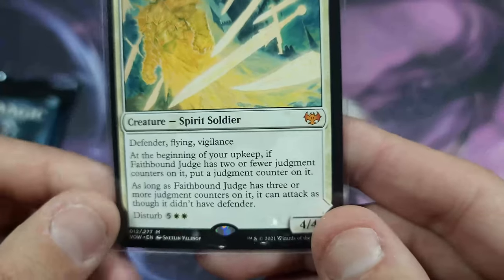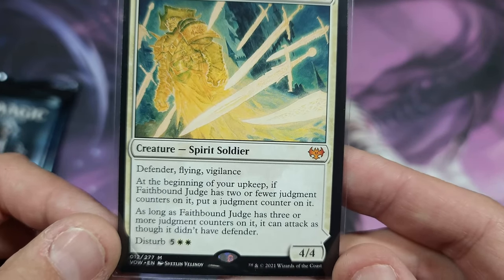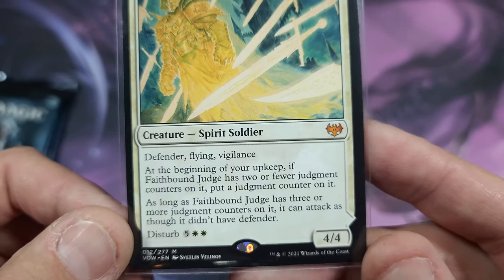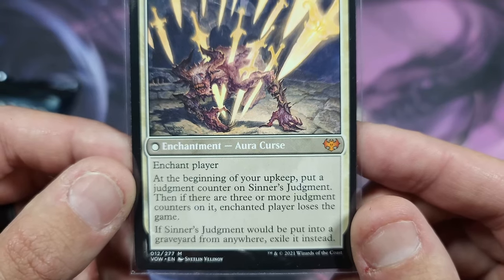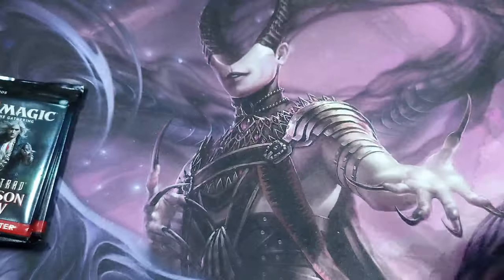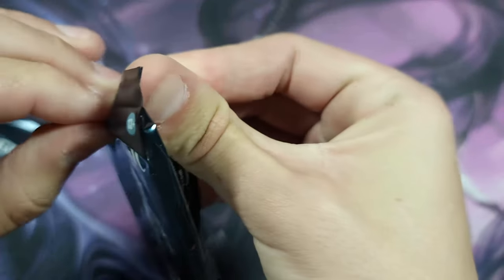Faith Bound Judge: defender, flying, and vigilance — a 4/4 for three, not bad. If Faith Bound Judge has two or fewer judgment counters on it, put a judgment counter on it. If it has three or more judgment counters on it, it can attack as though it didn't have defender. Disturb five — you can bring it back from the graveyard as Sinner's Judgment. Three or more judgment counters and the enchanted player loses the game; if put into a graveyard from anywhere else, exile it.